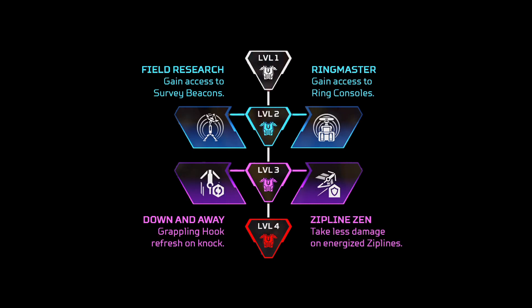Pathfinder also has a bit of a challenging one for the first perk — it's pretty bad, but all you basically do is get access to Survey Beacons or Ring Consoles. Survey Beacons is more for pub stomp and Ring Consoles more for ranked. And for the level three perk, I would definitely go for Down and Away, where you refresh your Grapple on knock. The Zipline Zen is pretty underpowered for what the Zipline can actually do for you anyway.